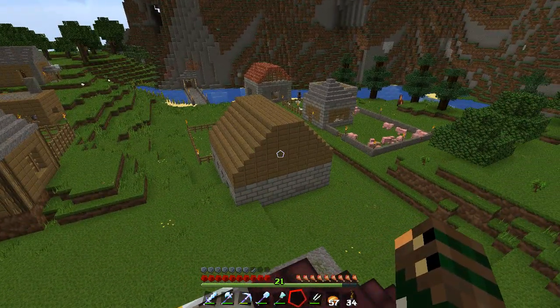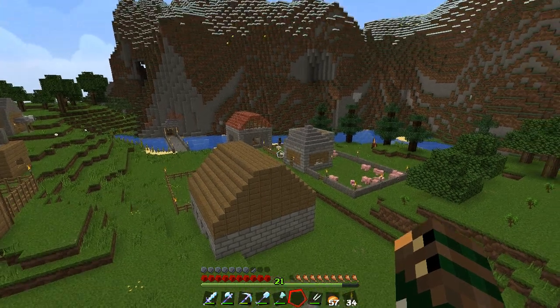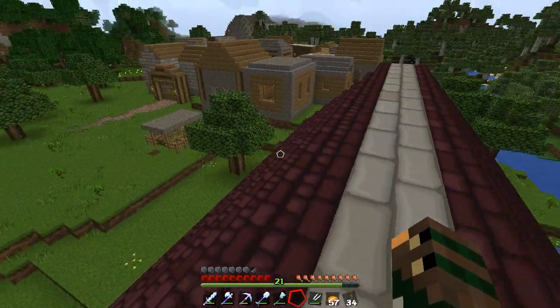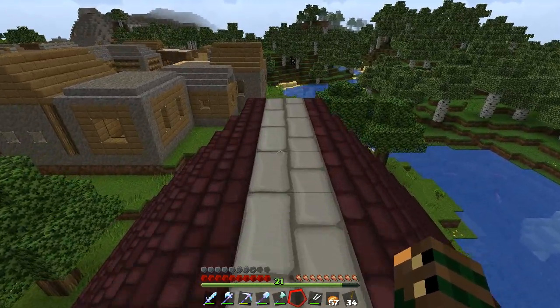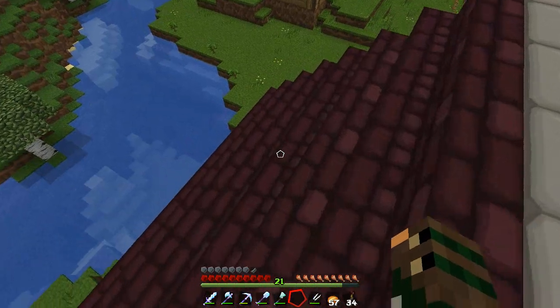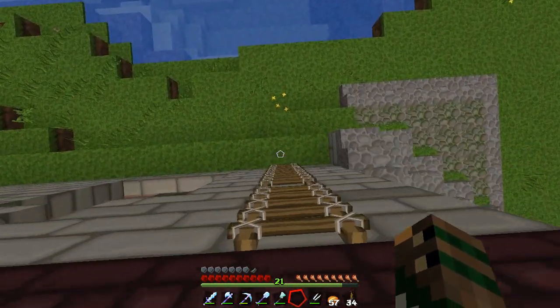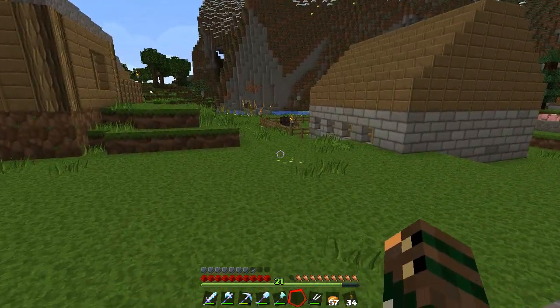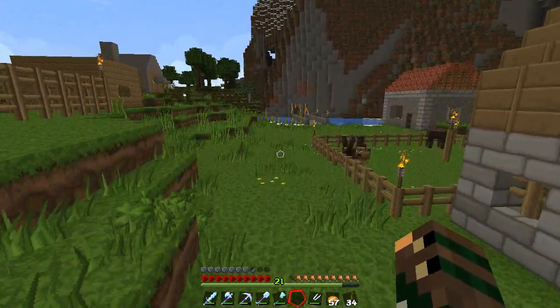We're going to take care of trading, because in one of the previous episodes, we rescued a villager, which is currently over there. With the villagers, you can trade. You can trade for emeralds, or you can trade for goods. So let's go to our little villager friend.